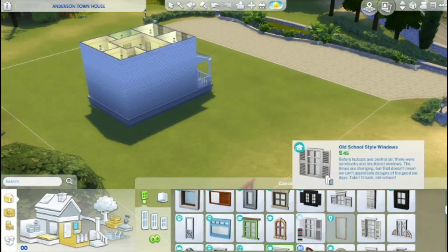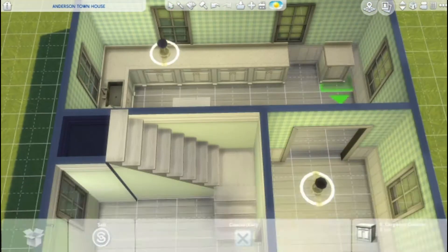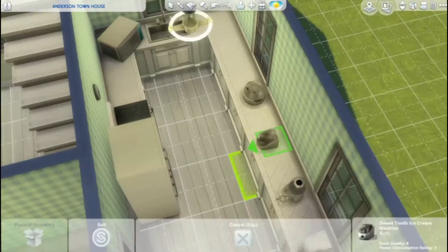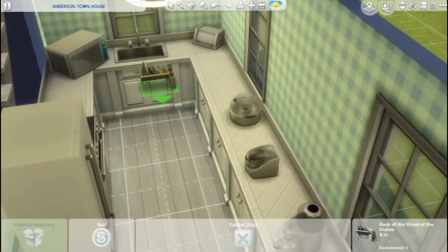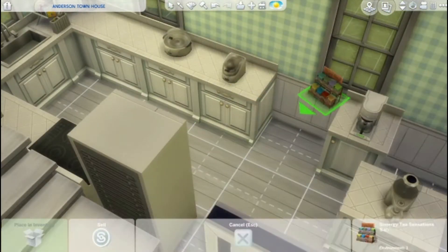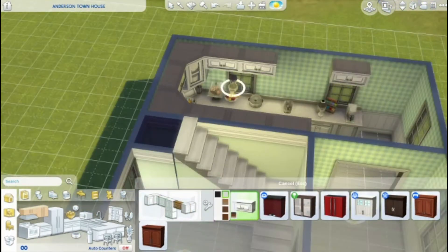Right here I was struggling with the windows because I wanted to use those ones with the little blind things — I don't know what they're called offhand — but it wasn't centering right with the way I had the room set up. So I ended up just opting for these windows and honestly they look better anyway. Here I am adding a bunch of different appliances to make the kitchen a little more livable. I found out this trick: if you put something on a counter, move the counter, then use the alt key and the move objects cheat, you can make stuff clutter a little bit better and it looks more natural.